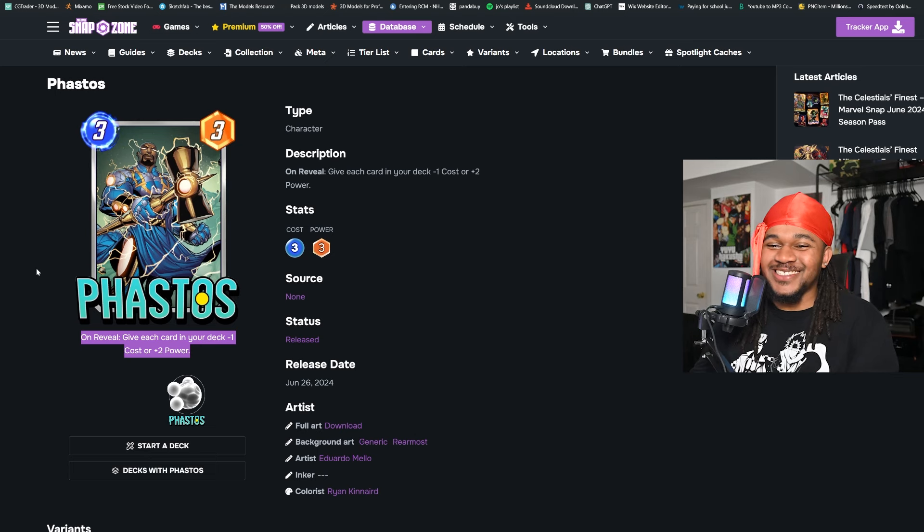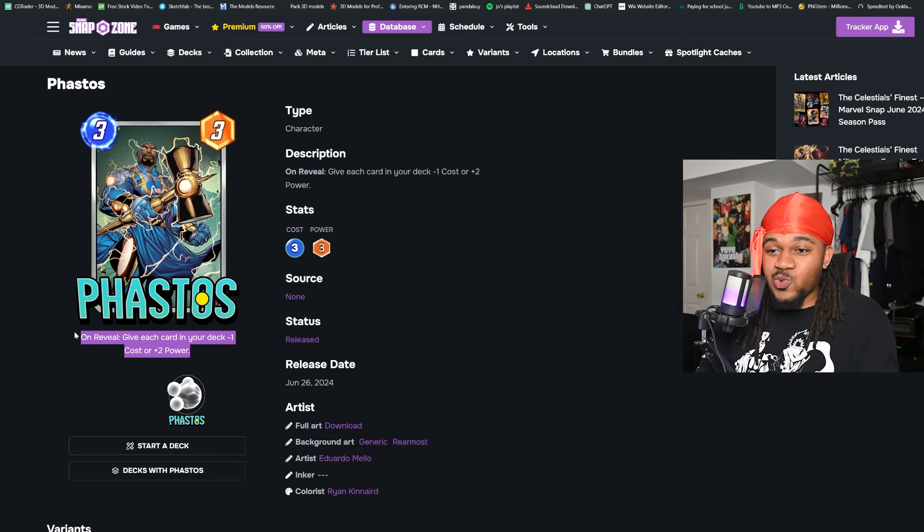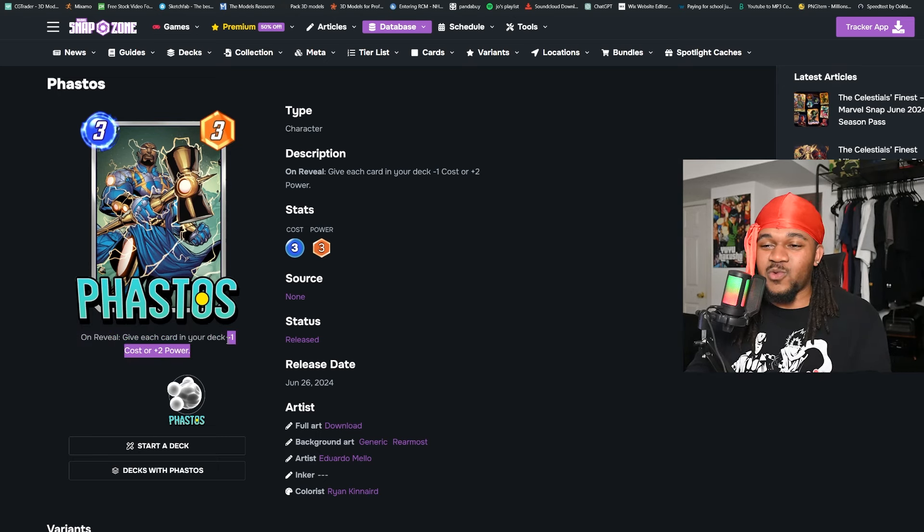Up next we got Fazoth — three cost, three power, but way better. Look at this ability: on reveal, give each card in your deck negative one cost OR plus two power. I heard some people were fifty-fifty on this card, like 'is it good or bad?' I don't understand how it can be bad because it only does good things for you.